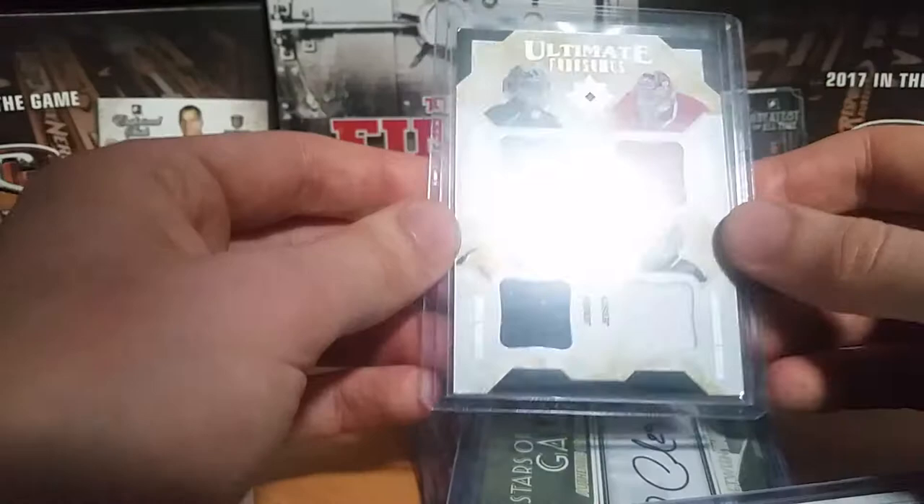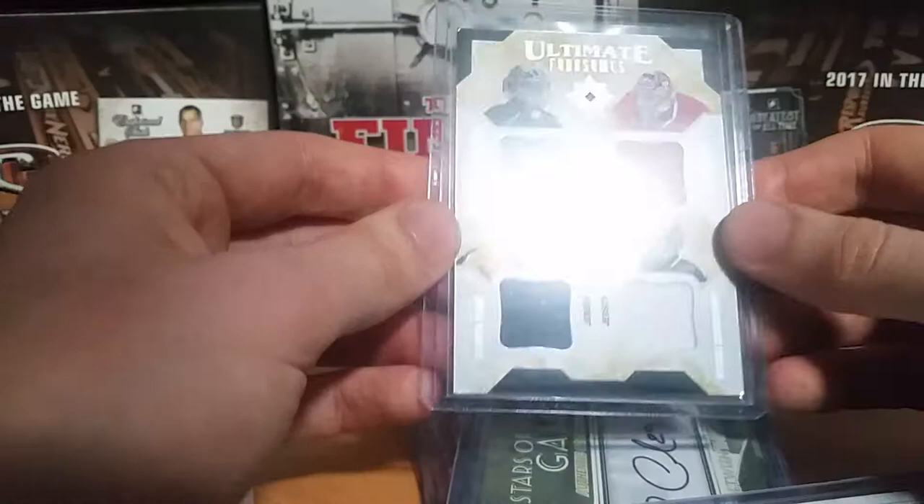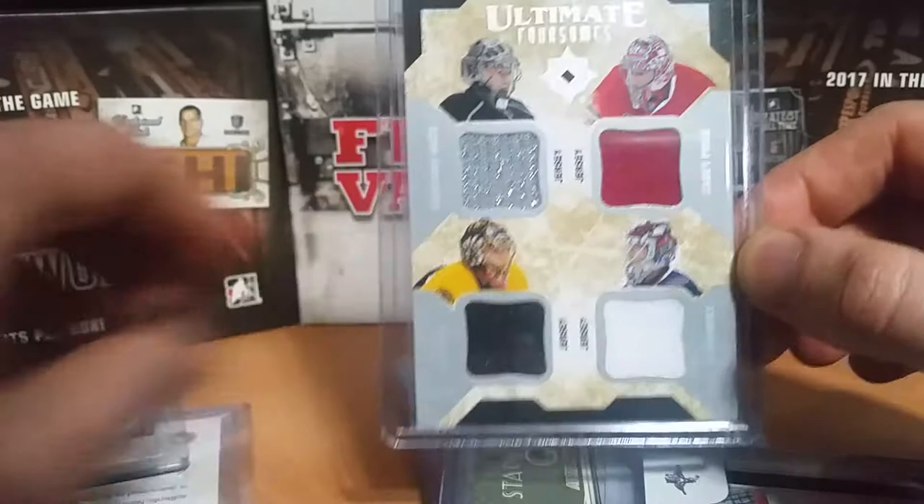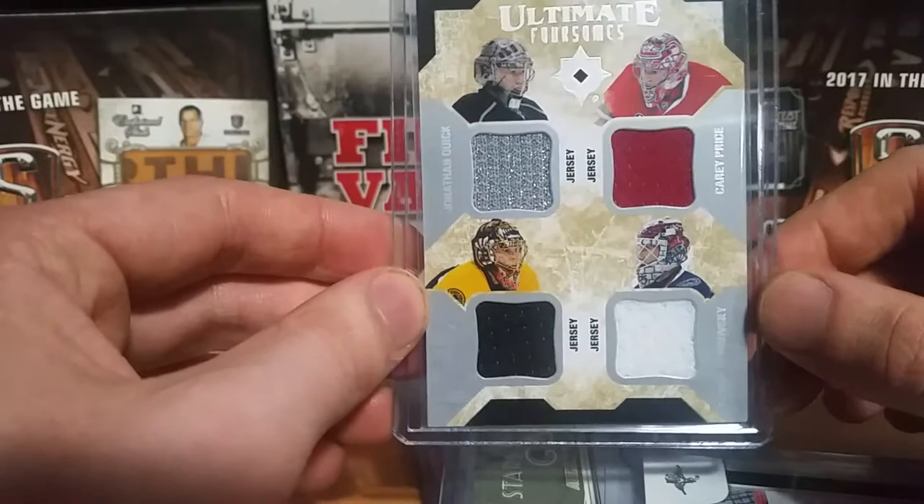And an Ultimate Foursomes, which every single one of these players I have a PC of — Jonathan Quick, Carey Price, Tuukka Rask, and Sergei Bobrovsky. So you'll be seeing this card four times, because I'm going to try to show it in any of the videos just so they can stand alone and you can kind of see the whole thing.